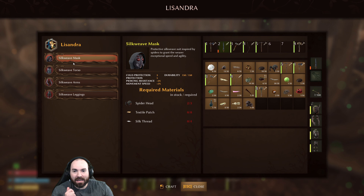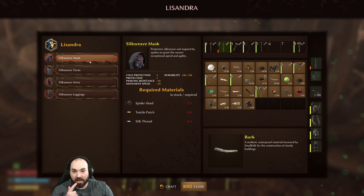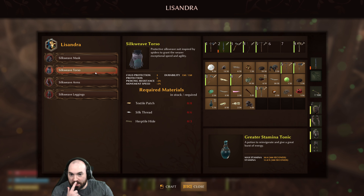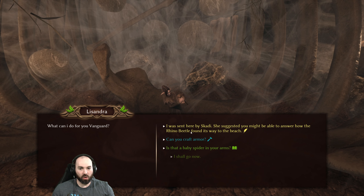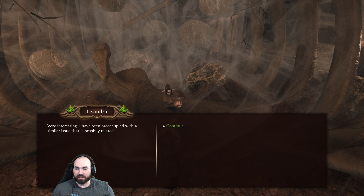She could create the toughest and yet most nimble protective outfits out of them. I can make one for you, but you'll have to provide the materials I need. Spider weave mask, silk thread - we kind of saw that coming - spider heads, textile patches. Protective silk weave suit, inspired by spiders to grant the wearer exceptional speed and agility. Plus two move speed, protection five. Beetle armor has more protection - protection five on the torso. It's the next tier upgrade and it's got move speed on it. We were going to have to kill a bunch of spiders to craft it. We do need the loom to make any of this, so getting silk to make the loom is our primary goal.